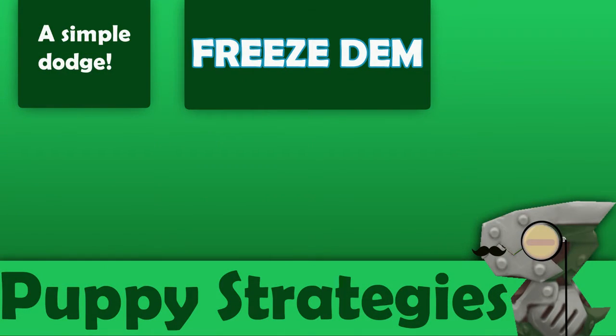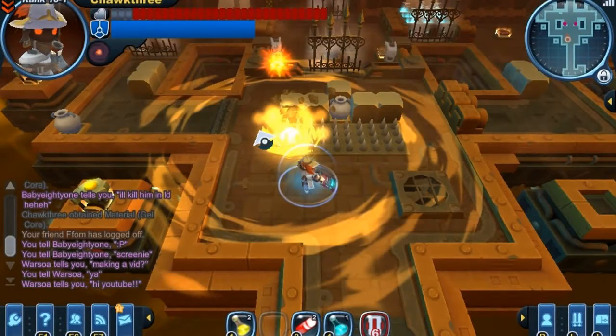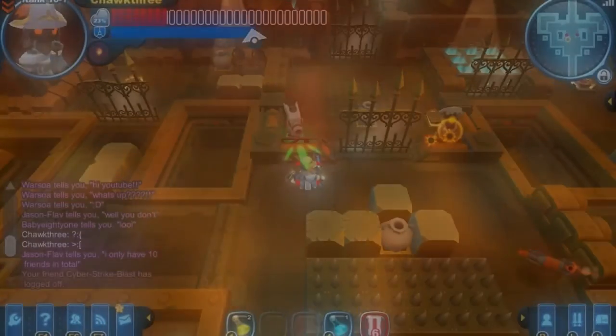Since rocket puppies seem to give players the most problems, I've got a whole section dedicated to rocket puppy tips and tricks — how we can deal with them safely. As we know, when a rocket puppy fires one of those rockets it kind of homes in on you in tier 3. If you just run in circles you can usually avoid the rocket and it'll explode.